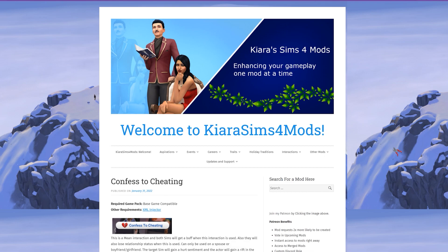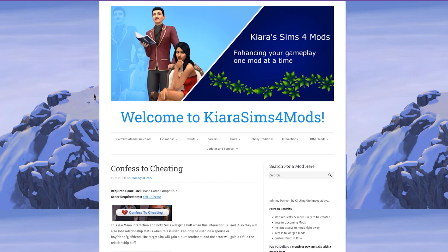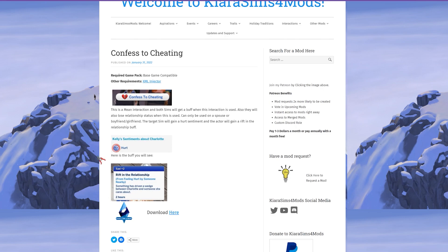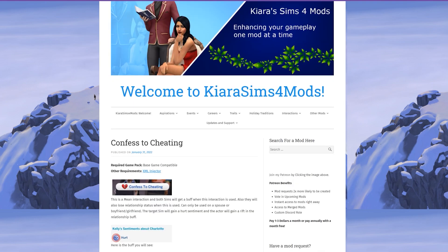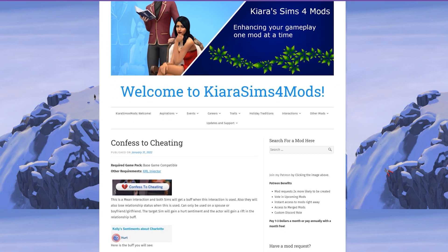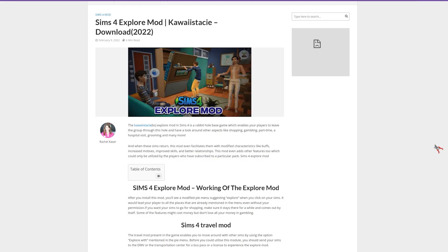This mod is a small one but it's a good one. If your sim cheats, there are only so many things you can do in the regular game, but with this mod you can go ahead and confess to cheating. There will be sentiments and moodlets and it will put a strain on the relationship from then on. It adds so much realism — if you want your sim's partner to know they cheated, or just that little extra bit of juice in your gameplay, definitely go ahead and get the Confess to Cheating Mod. It's tiny but it does a lot.